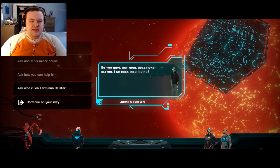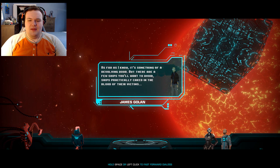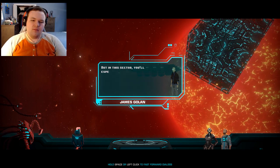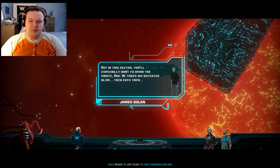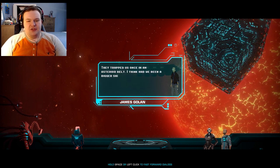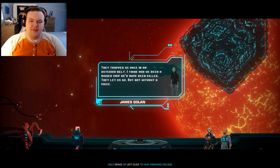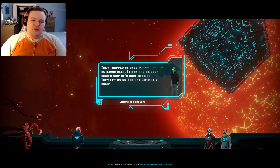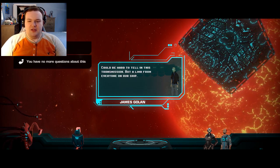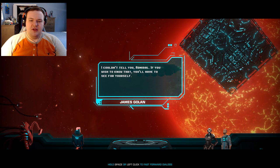'Who rules the Terminus Cluster?' 'As far as I know, it's something of a revolving door. But there are a few ships you'll want to avoid - ships practically caked with the blood of their victims. In this sector you'll especially want to avoid the pirate Hax - he takes his defeated alive and eats them. They trapped us once in an asteroid belt. Had we been a bigger ship we'd have been beaten. They let us go, but not without a price - a limb from everyone on the ship.'